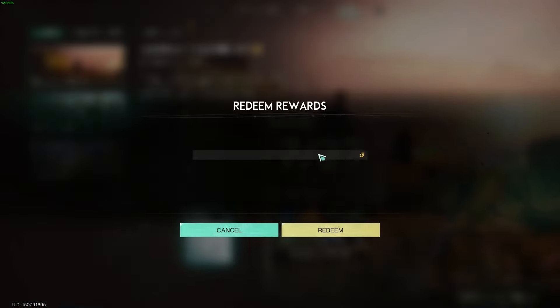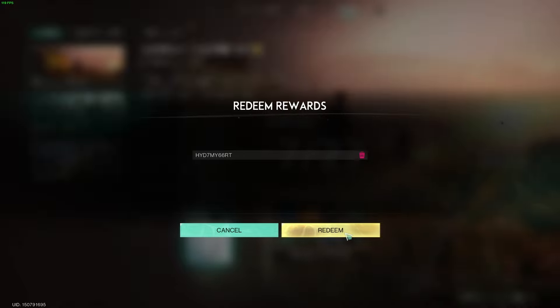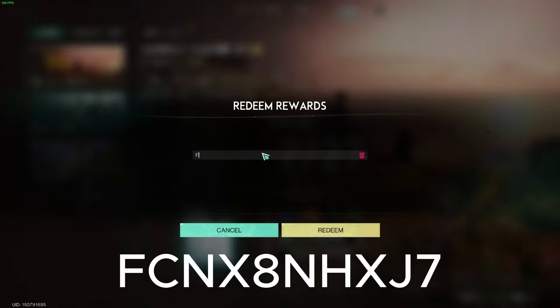Then we have another one which is HYD7MY66RT — redeem that for energy links and some more activators. And then we have the last one of the normal list, which is FCNX8NHXJ7.